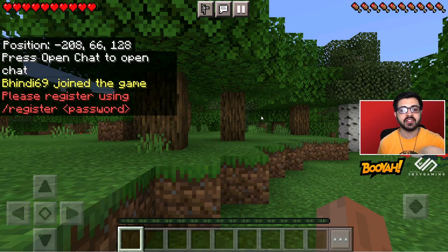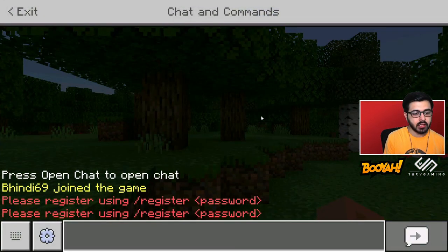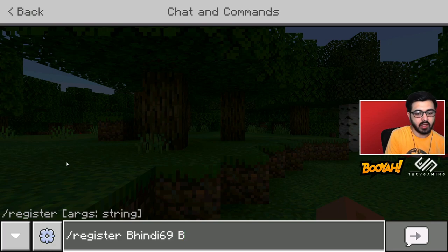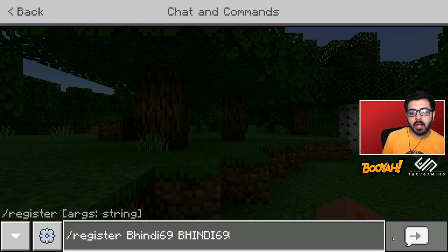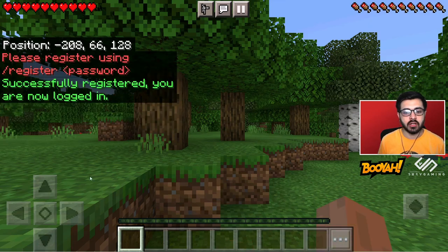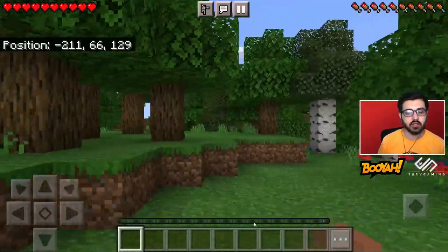Please register using slash register, space, then your password. So type slash register, and my password will be 2069 in caps. Click here and then click on this arrow. As you click on this arrow, you will see: successfully registered, you are now logged in. So you can continue here.